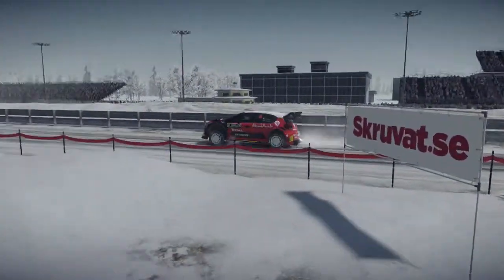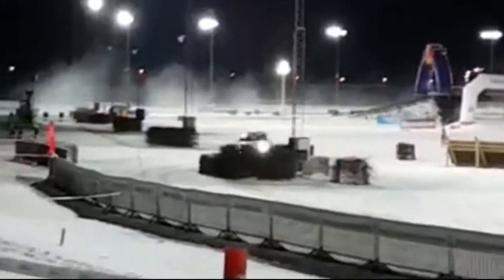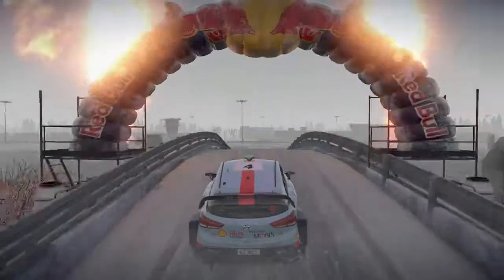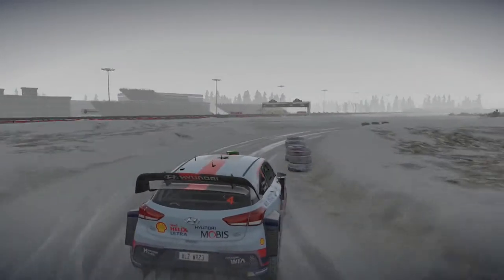The super special stage Karlstad is a short loop that's a copy of the real super special stage where Nervil got caught out last year. A thrilling stage for spectators that includes a jump over the bridge with fireworks going off as you go. It's expected to only take one and a half minutes to complete.